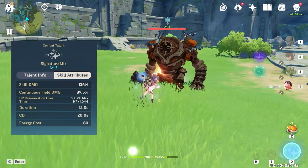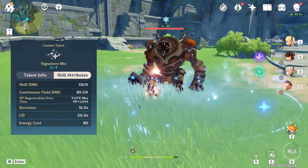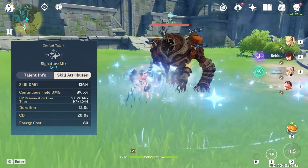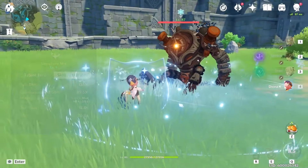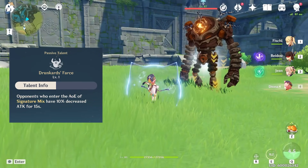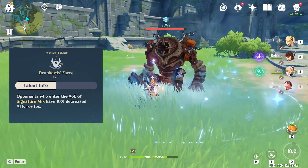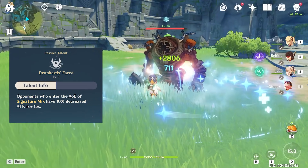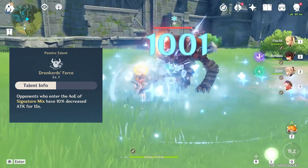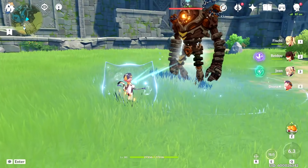The shield generated by holding the ability has an extra 75% damage absorption and an extra 250% cryo absorption. As for Diona's elemental burst, she drops a field of cryo where enemies within the radius will take continual cryo damage, while allies get continual healing. The damage is not based on Diona's max HP, but the healing is. With Diona's second ascension talent, any enemy that enters Diona's elemental burst will also have their attack decreased by 10% for 15 seconds. When you combine this attack decrease with Diona's healing and shielding, it should be pretty evident that Diona can easily make sure that your team stays healthy.